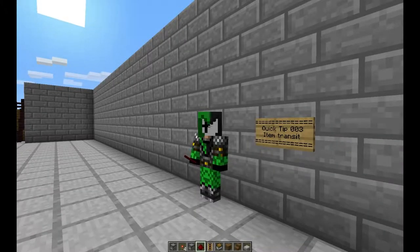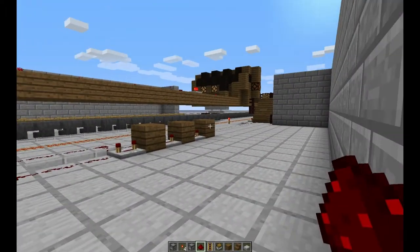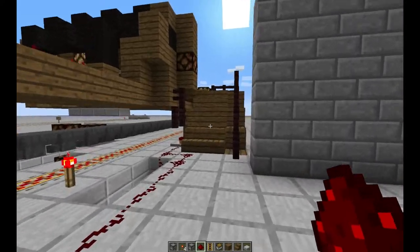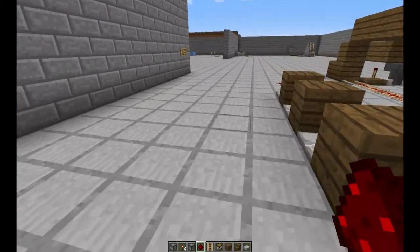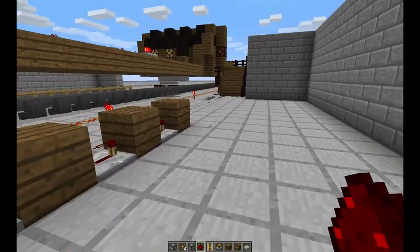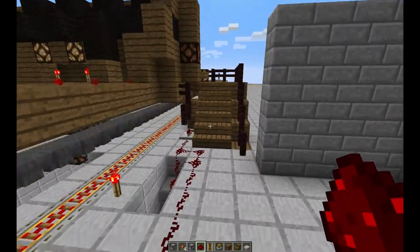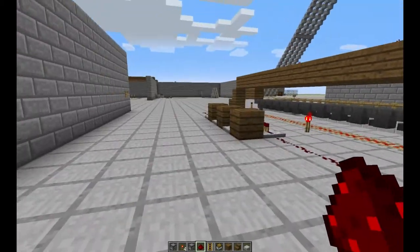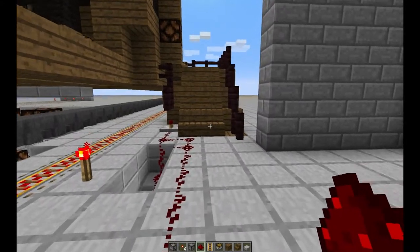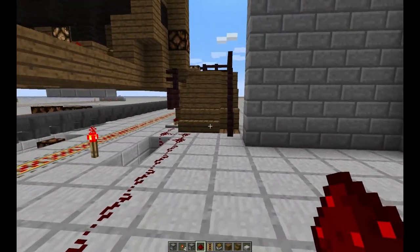Hey, greetings fellow blockheads and welcome to this episode of WebJester Does Quick Tips. This is episode three of my quick tips — I've done a couple before, though they were quite a long time ago on a former server, so they are up on my channel if you want to check them out. Today we're going to be talking about item transit. Quick tips are usually a result of something I'm testing out during builds and I figure the information is worth sharing.